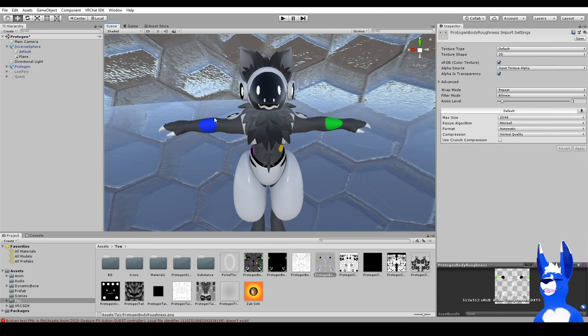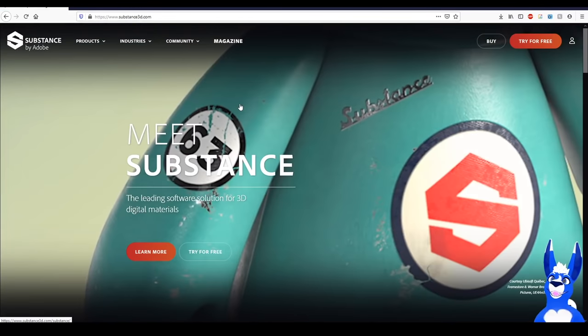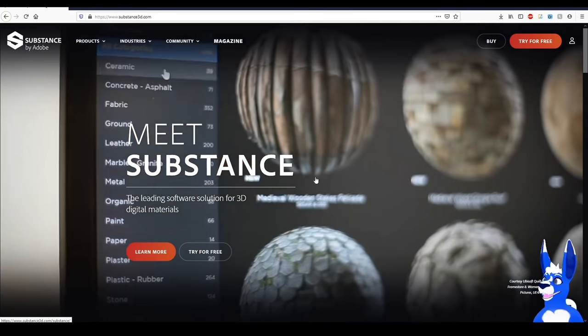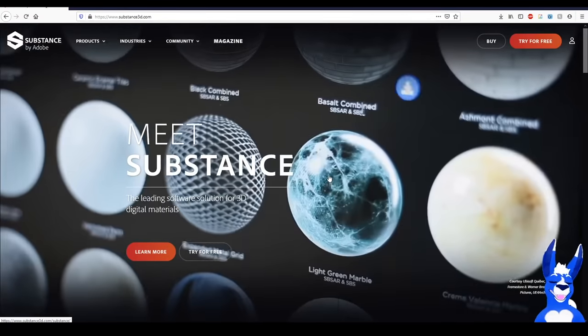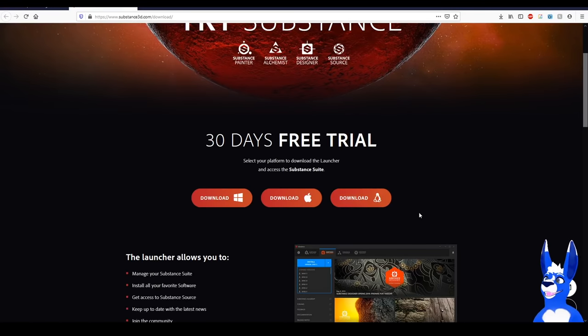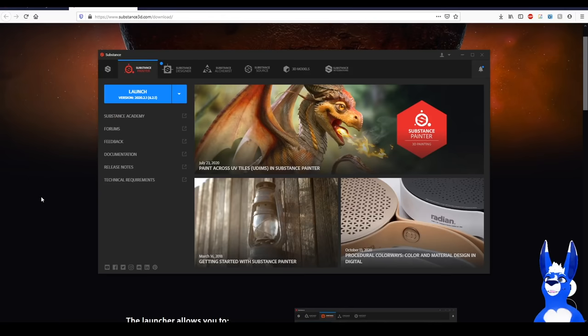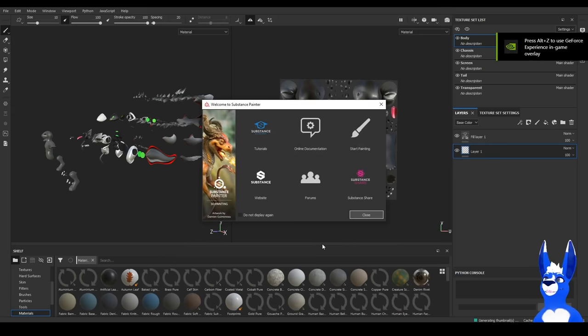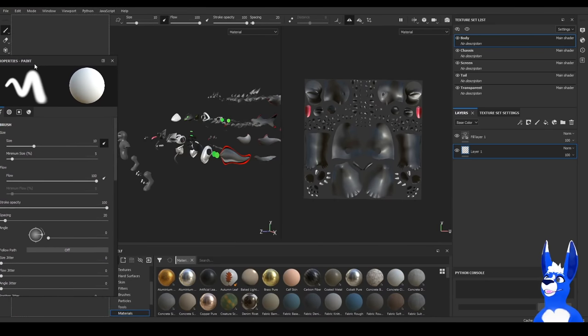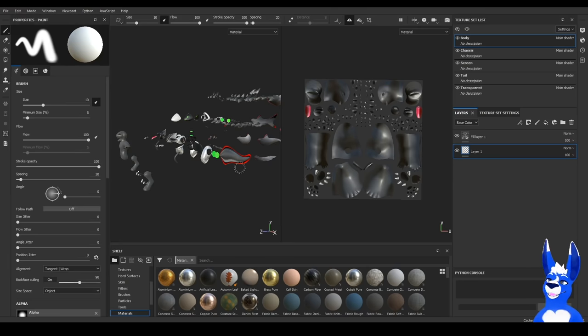The other way is with a program called Substance Painter. If you're lucky, you might already have a Substance Painter file — called a .spp file — with everything you downloaded for your avatar. Substance Painter is not free; it's $20 a month. But they do offer a free 30-day trial and they don't ask for credit card information, so if you're not going to be coloring avatars often, just do that. Download it, follow the prompts, and once installed you'll be able to directly open that .spp file.